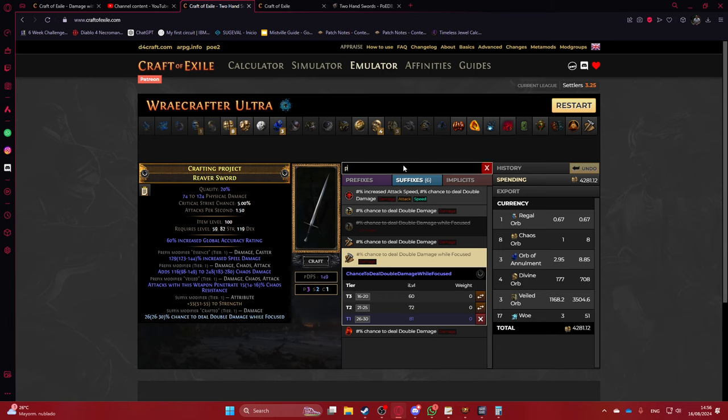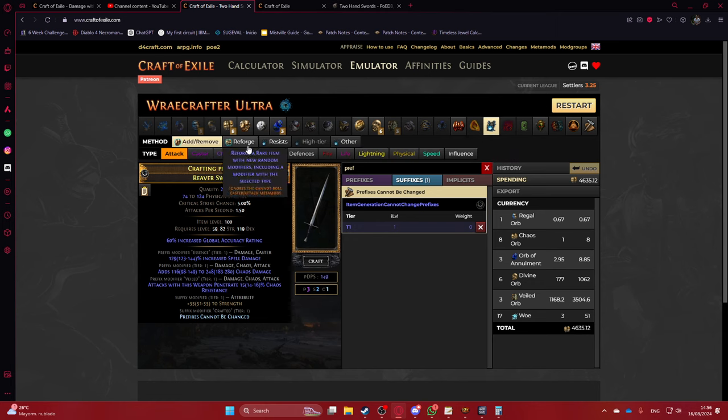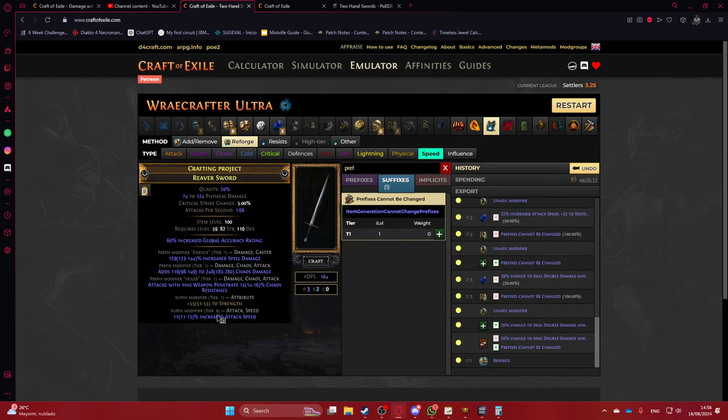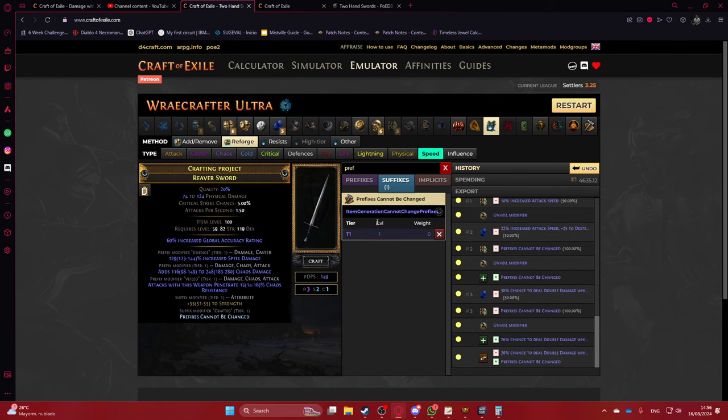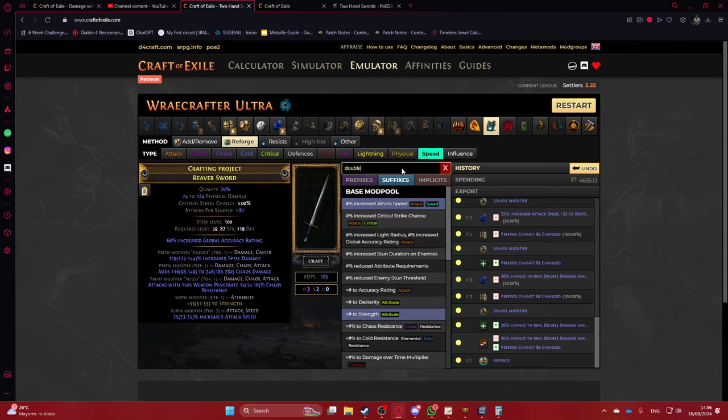If you still have more currency at this point, apply Prefixes Cannot Be Changed again, then Reforge Speed. You want the speed mod because without it the weapon will feel sluggish. You can repeat this once or twice until you get tier 3 or tier 4 speed — or repeat as many times as needed — and then craft Double Damage again.